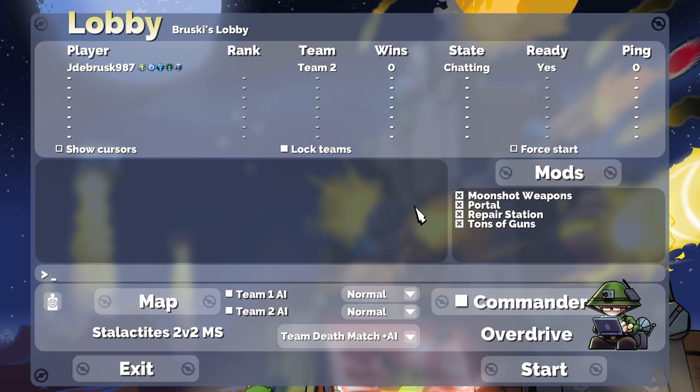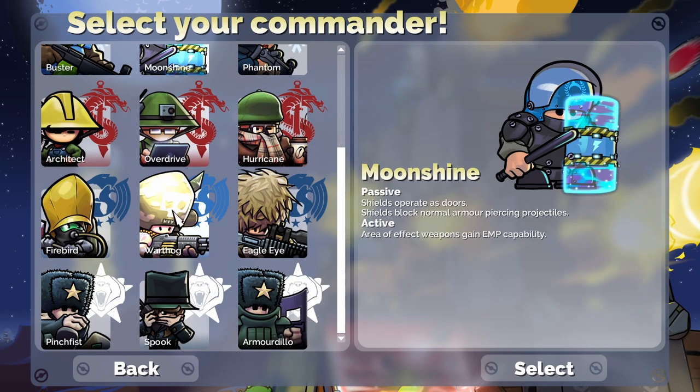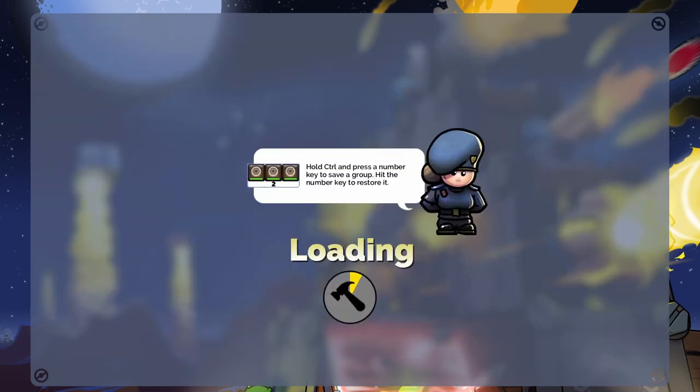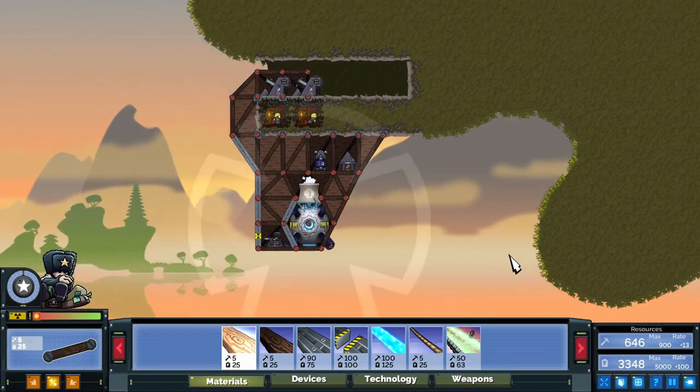On this little lobby we're just going to set up the AI to a deathmatch — me and an AI versus two AIs on this map. I'm going to be playing a different commander this time, not an easy commander. Let's say Pinch Fist — that's a good commander — and it's going to be on team two sides, so anyways, let's begin.